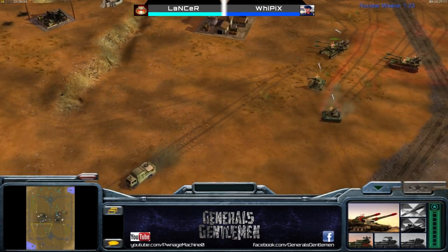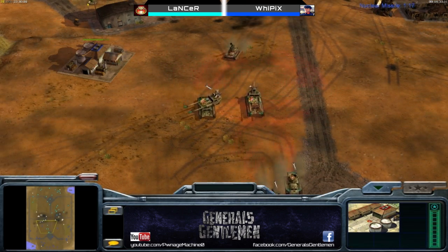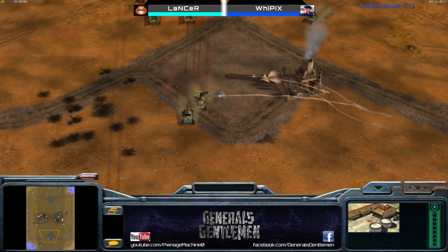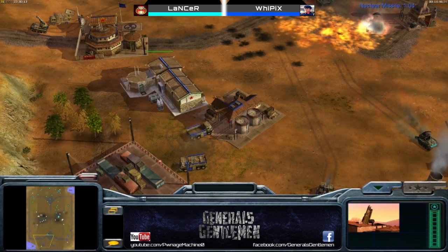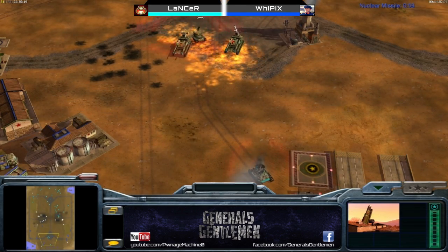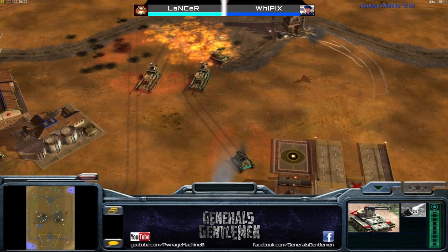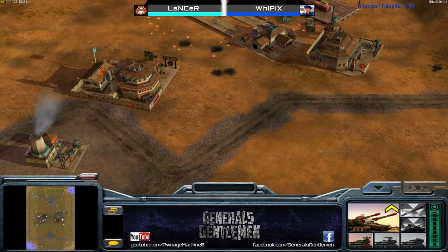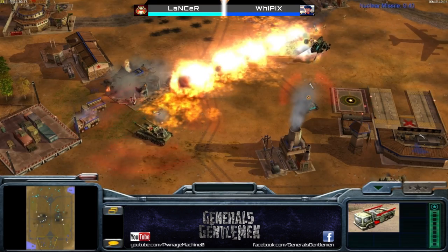I remember this happening in a dual cast with CNC HD versus me — I just felt destroyed when my nuke migs went down. Without the nuke migs I think Evo Lancer may actually take the game, but Whipix has another airfield with one nuke mig. The nuclear missile has about a minute left until launch — maybe he can hold off until he fires it and takes down the overlords. But the overlords are getting very close and may snipe the missile silo quickly. These migs are going to be a huge problem. The gatling finally takes out that gat just in time.